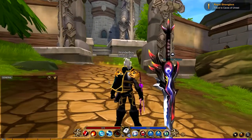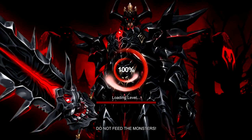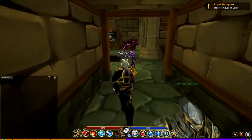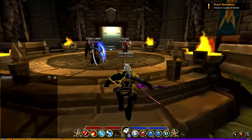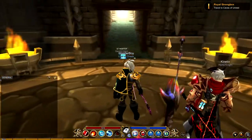To go into a match, you want to go to the Guardian Tower. Obviously go inside, let that load. You want to take a left here, around this corridor, then go through this door right here — and there we go. We can see there are quite a lot of people just standing in here. This isn't PvP yet.